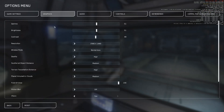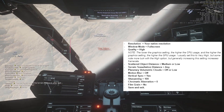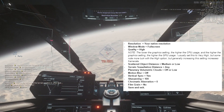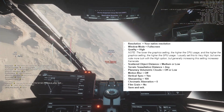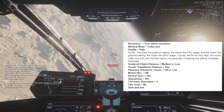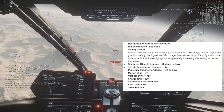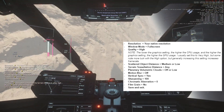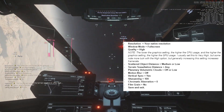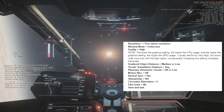After launching Star Citizen in-game, adjust graphics settings accordingly: Resolution — your native resolution; Window mode — full screen; Quality — high. Note that the lower the graphics setting, the higher the CPU usage, and the higher the graphics setting, the higher the GPU usage. I set this to very high usually, but some note more luck with the high option — generally, increasing this setting increases frame rate. Scattered object distance — medium or low; Terrain tessellation distance — any; Planetary volumetric clouds — off or low; Motion blur — off; Vertical sync — yes; Sharpening — 100; Chromatic aberration — zero; Film grain — no. Save and exit.